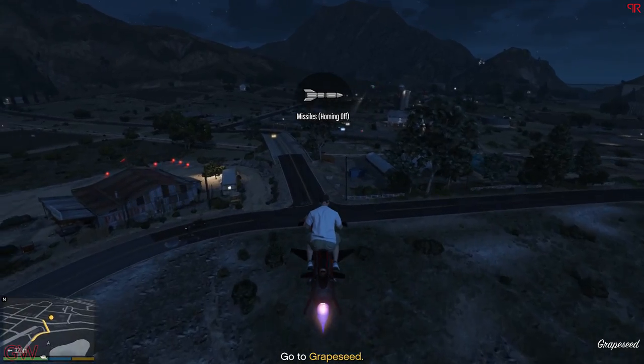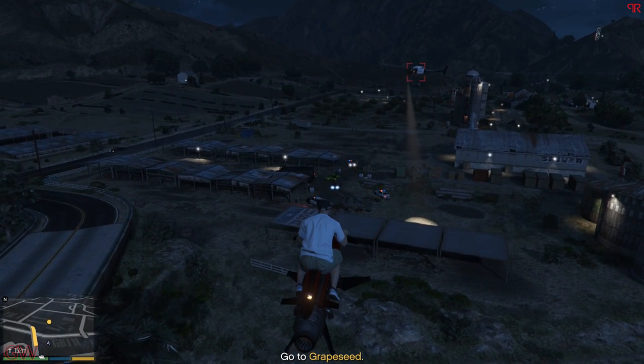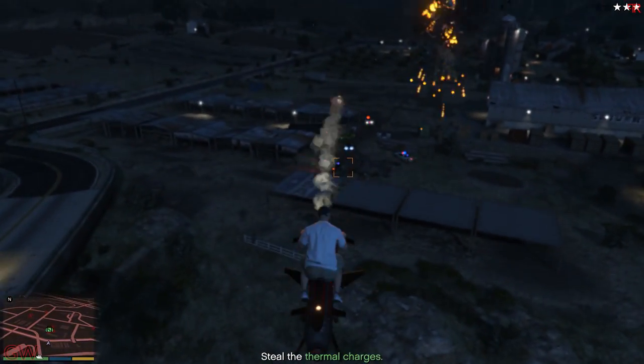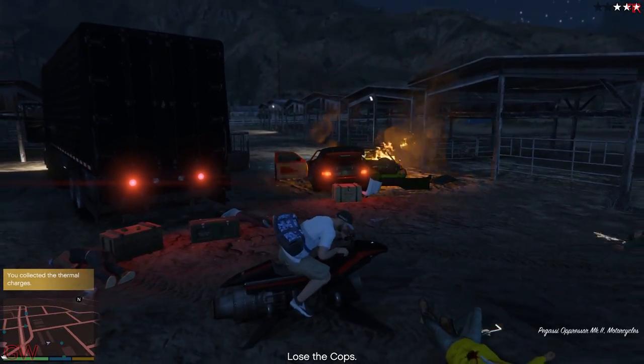Up next we have the Bank Contract. For the first setup mission, use the Mk2 or the Hydra as you gotta travel halfway across the map, steal the thermal charges from the police in a shootout scene, and again fly all the way back. Using those fast vehicles will cut short a lot of time.